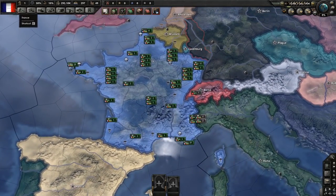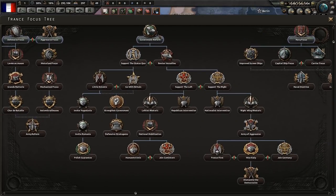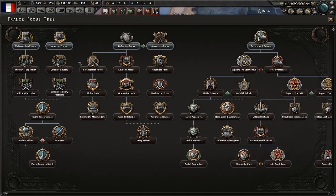When you first start up a game of Hearts of Iron, the very first thing you're probably going to want to do is select a national focus. There are quite a few different focuses you can choose. For example, if you're playing as France, I'll spend a little bit of time just looking through them and talking about it.